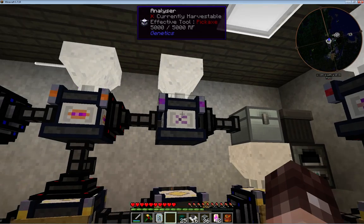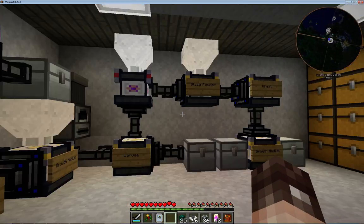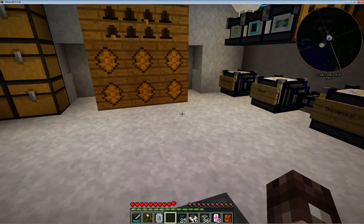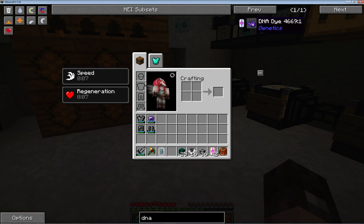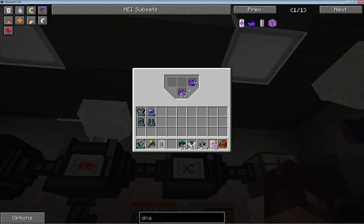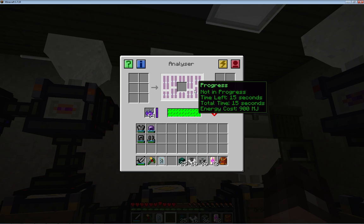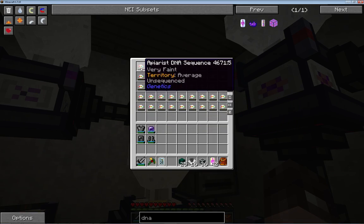Once this one is finished they go into here which gets analysed. It uses DNA dye - DNA dye is pretty easy to make, it's just purple dye and glowstone, and basically gives you 8. I've got a hopper above to supply the dye. They don't take too long to process and then they end up in here - there's lots of different ones going on here.